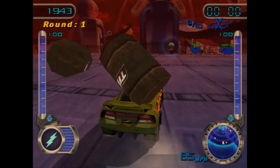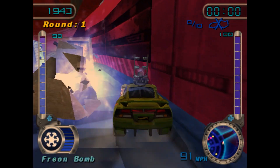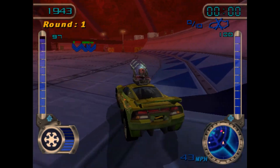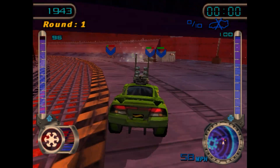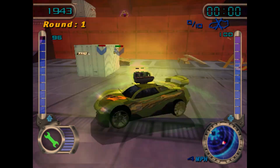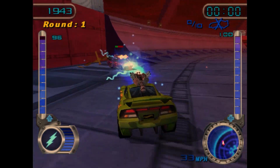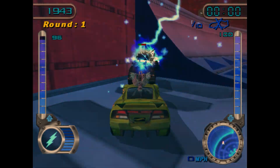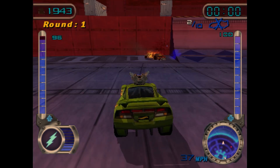So those boxes are just for power-ups. Let's fire some ice things. All the power-ups do different things. Obviously, that's a repair, as you'd expect. The Super Zapper goes towards opponents and starts electrocuting them for a fair amount of damage. Just spam it — there we go, that's two kills already.